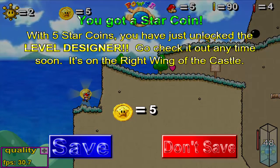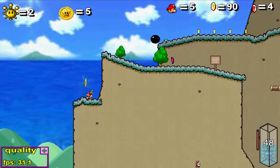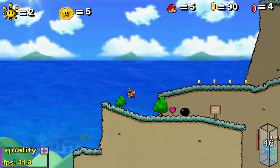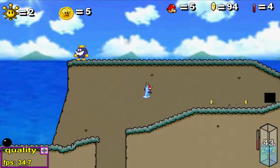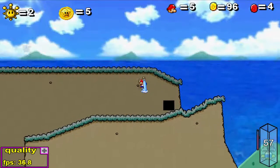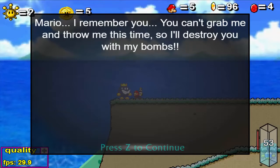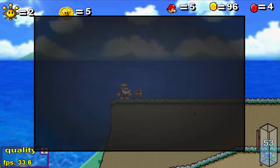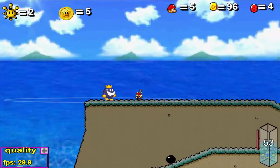Aquí hay otra moneda. He desbloqueado el diseñador de niveles con cinco monedas de estrella — yo la verdad nunca le he puesto atención a eso. Ahí está el Rey Bobomba — vamos a ir a luchar contra él. Mario, te recuerdo: no puedes agarrarme y lanzarme esta vez, así que te destruiré con bombas. Las bombas me las tira muy pocas veces.